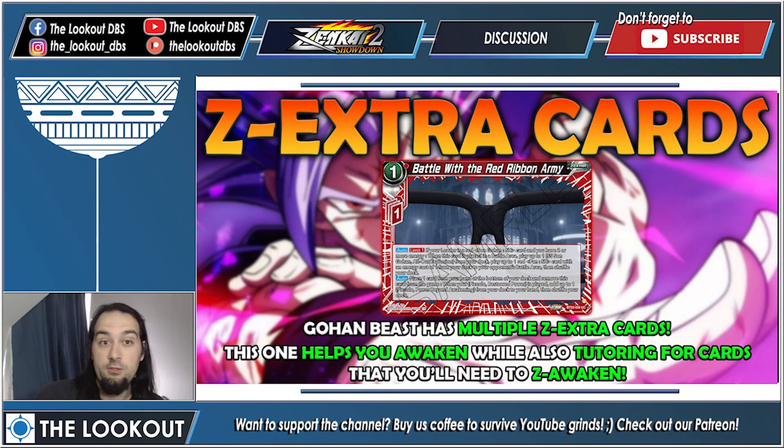Let's check out the Z extra cards. The first one is Battle with Red Ribbon Army — there's a lot of text here to basically say it helps you awaken, it plays one of your guys, it puts Pan in your opponent's battle area, and then it searches for Piccolo. When you play a Piccolo, it looks for other Piccolos you need to see. That's essentially what this card does.